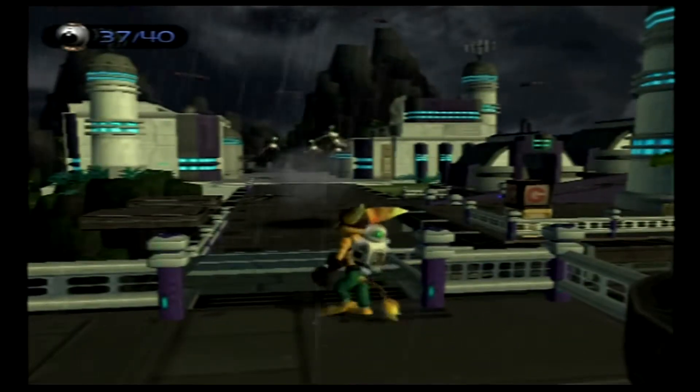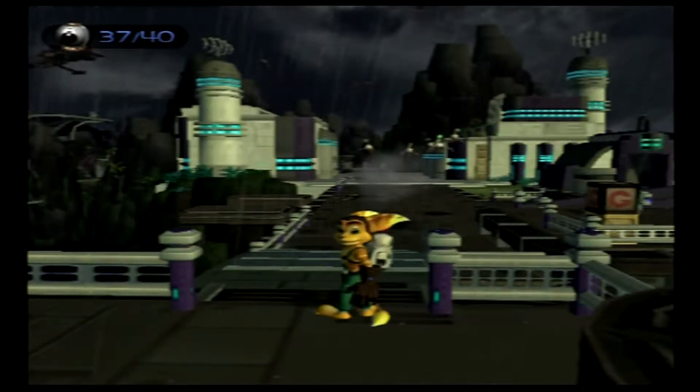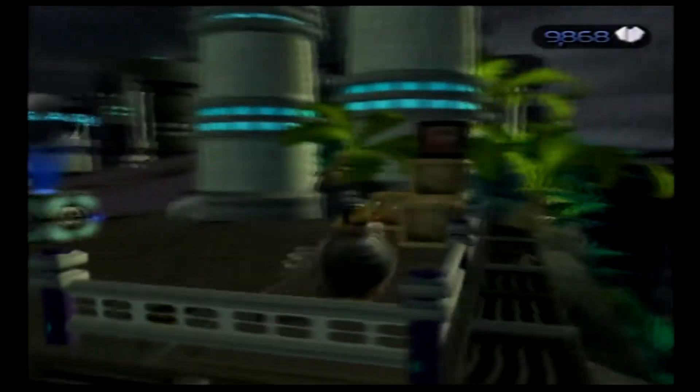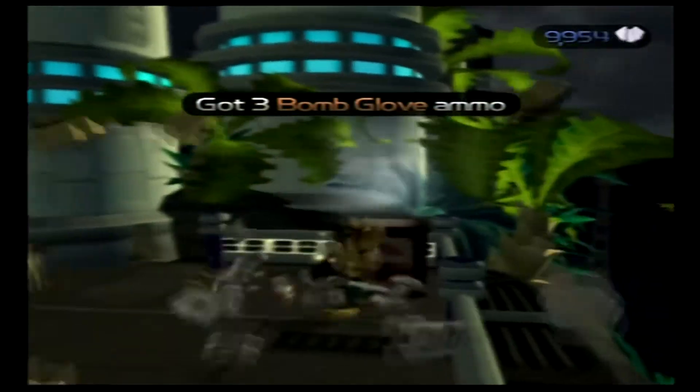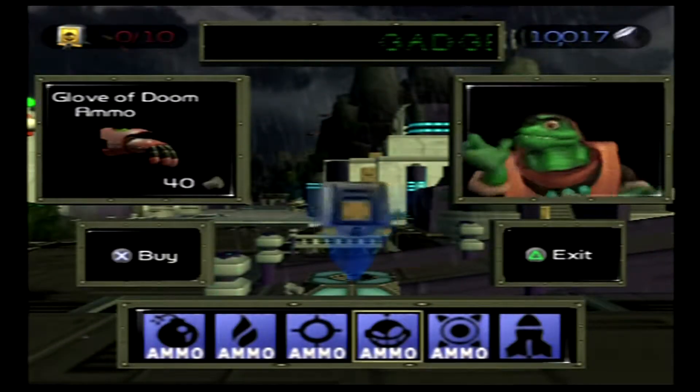We're on Fort Kronos on the planet Battalia, and we've been tasked by the commando to find him near the city entrance. Since we're kind of stuck here until we help him, we might as well go help him. First, I'm going to check the vendor, as always, to see what's available.